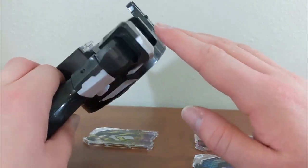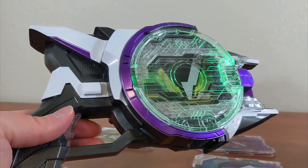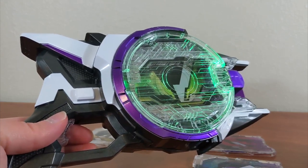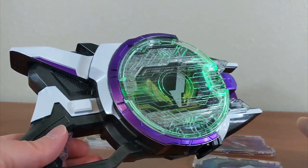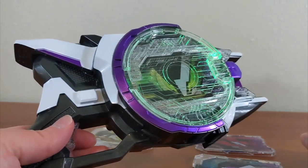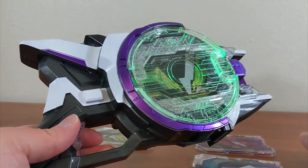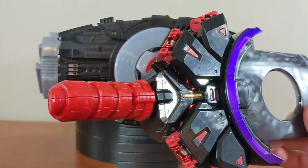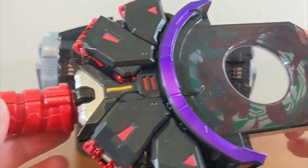All of these supporter riders have the same two finisher sounds activated by pulling up on the little trigger in the back. There's also a supporter mode available. Before Geats can use the Laser Raise Riser, he got one of my favorite forms from the show — Boost Mark II — with the Boost Mark II buckle.